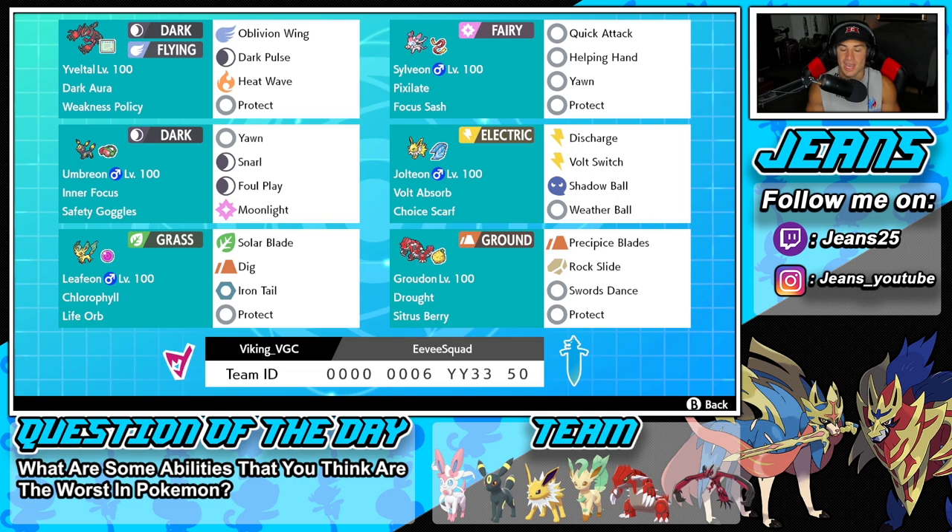Sylveon has Pixilate as its ability alongside the Focus Sash. Its other three moves are Helping Hand, Yawn, and Protect. Middle left is Umbreon, arguably the strongest Eeveelution. It has Inner Focus alongside Safety Goggles, and its moves are Yawn, Snarl, Foul Play, and Moonlight — probably its best move set.